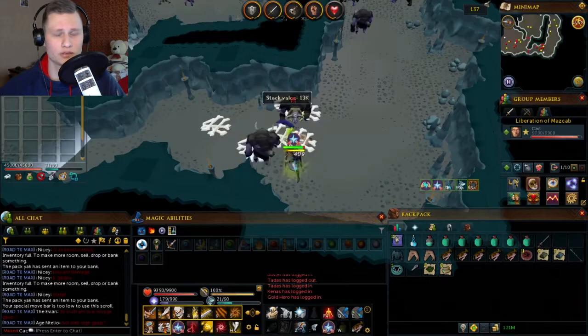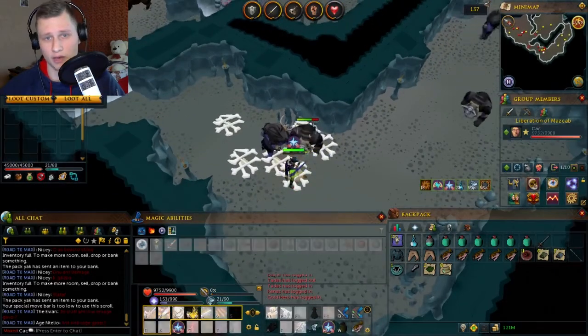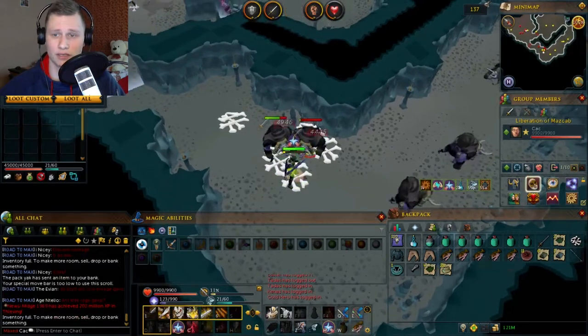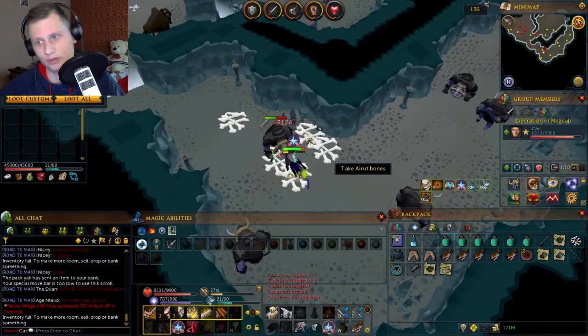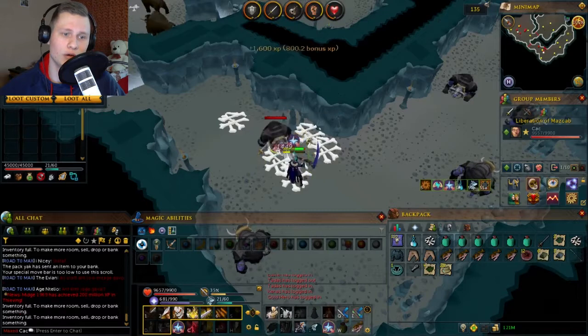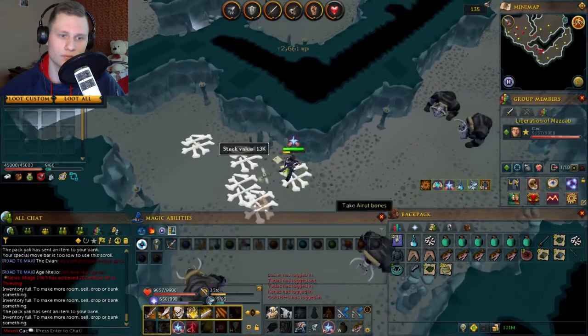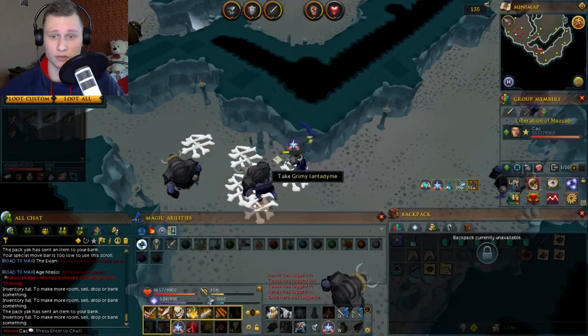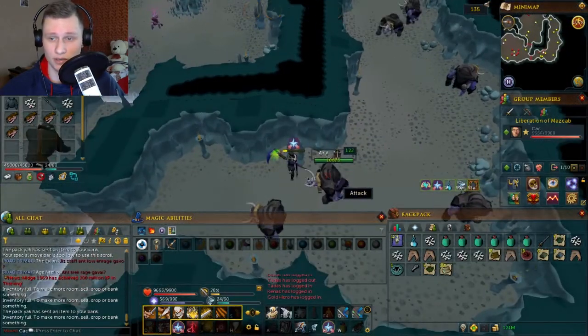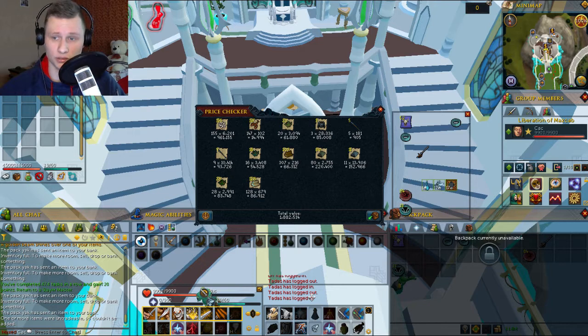On my 5th task I got to kill 155 Airuts. I'd always skipped this task before because I thought it would take ages, but now I know it's really decent — both money-wise and XP-wise — so I won't be skipping it anymore. I managed to get 1.8 million GP in around 40 minutes. Abyssal Demons are still better, but I need to switch tasks up before it gets boring.